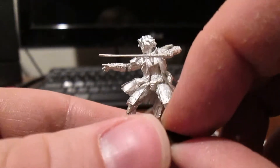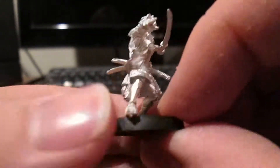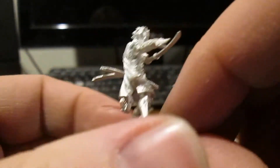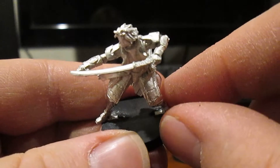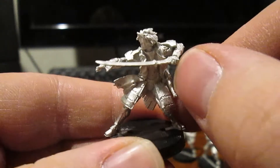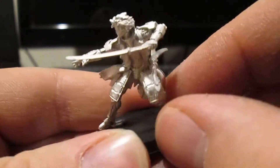The next one is Domaru Takeshi Nikoyama — quite a long name. I just thought it looked like a very cool miniature. He is holding his sword way out on the end of the handle, where usually you'd figure his hand would be further up. But very nice.